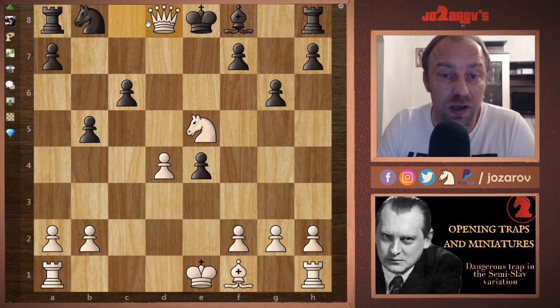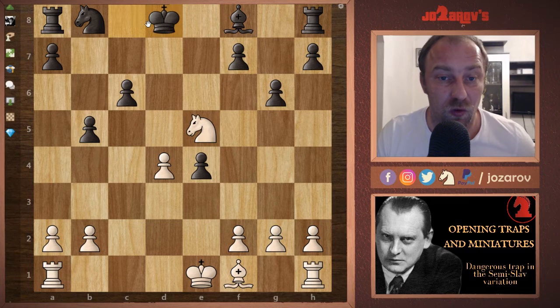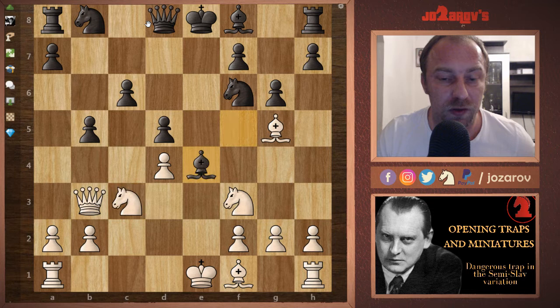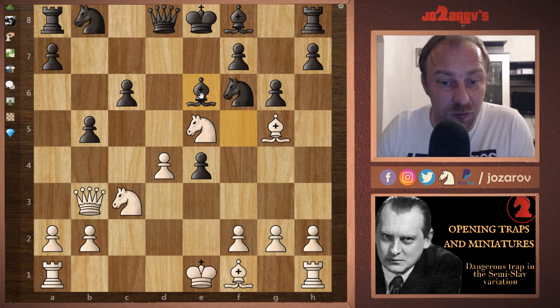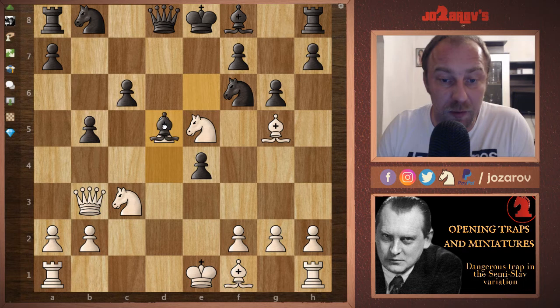If Black tries to hang on with Qd8, we can simply take and then Nxf7 happens and the rook is lost. Another continuation here: if your opponent doesn't take with the bishop but takes with the pawn instead, we again have the opportunity to play Ne5. After something like Be6 it's time to push the pawn to d5.